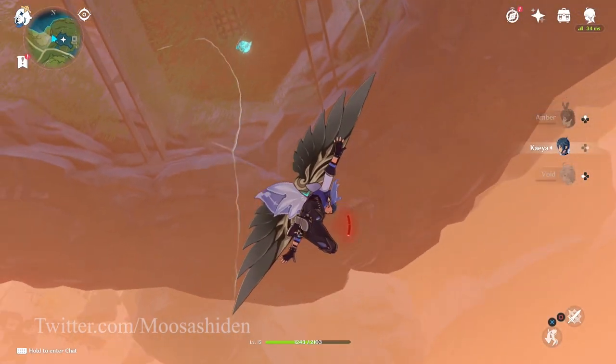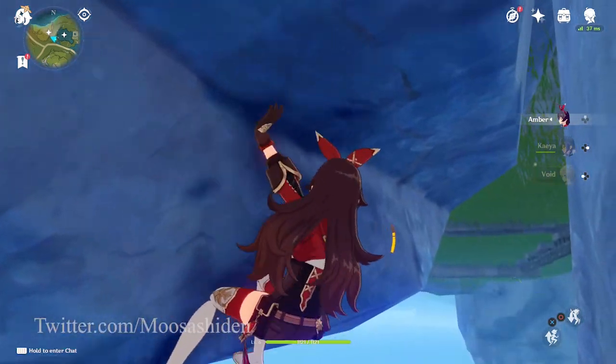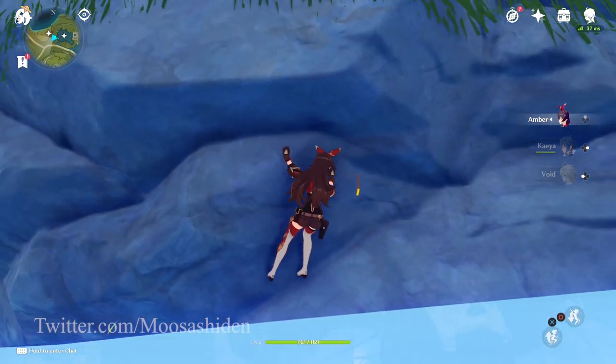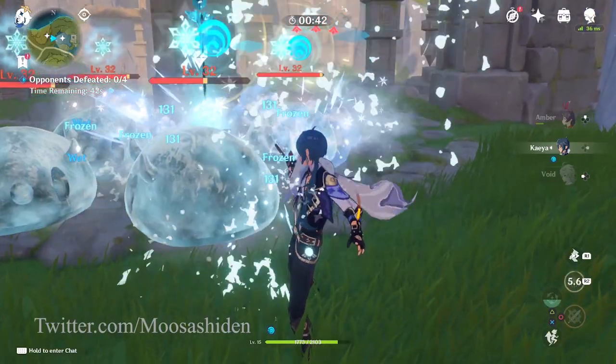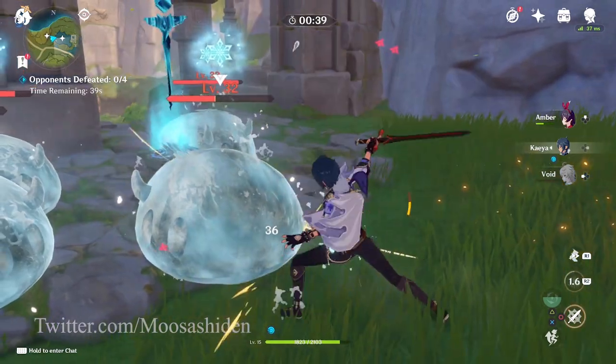Attempts to enter the locked room with the Seelie also ended in failure. It was like threading a needle — threading a needle where one end is blocked off because an invisible wall blocks the way and touching it forces your character to let go. Anyways, we'll be dispelling the barrier with the help of the Seelie and clearing the time trial.